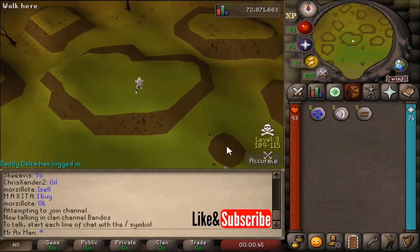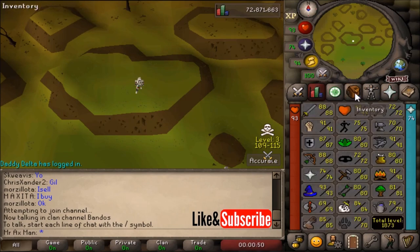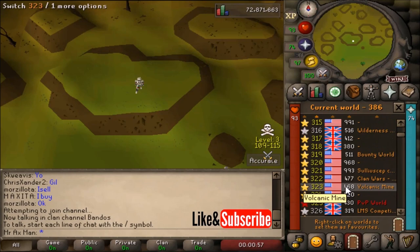Hop to a Bounty Hunter world. With the release of the most recent Bounty Hunter update, a new lure came into the game. In Bounty Hunter worlds, when a player enters the wilderness, they automatically get a skull, no matter what. Previously, to get a skull, you needed to attack another player. This is no longer the case for Bounty Hunter worlds.